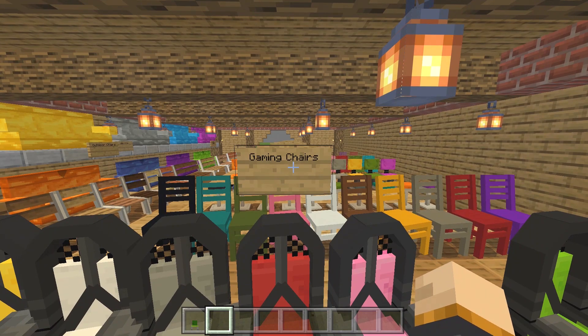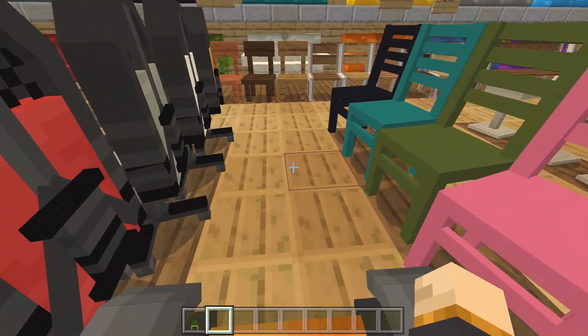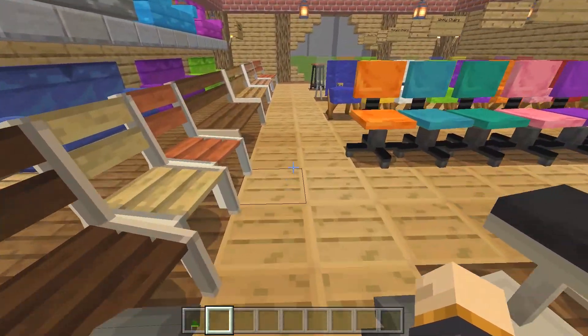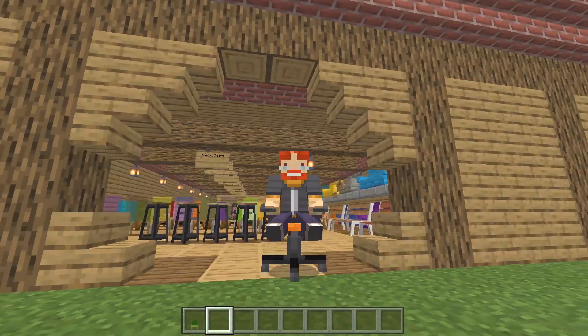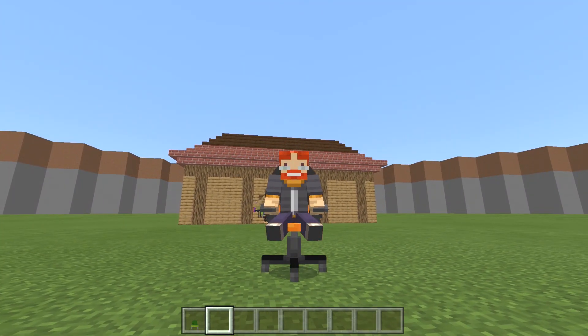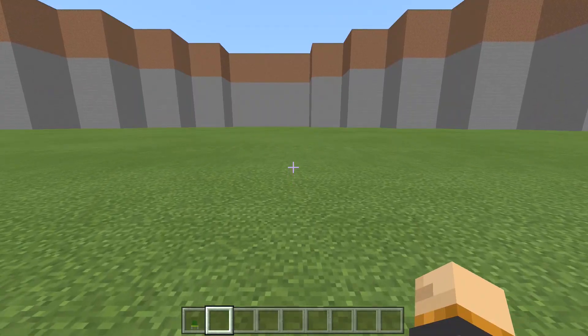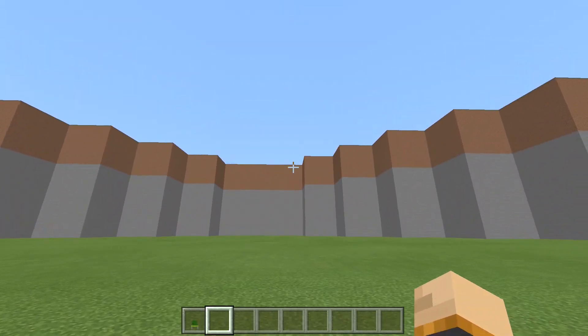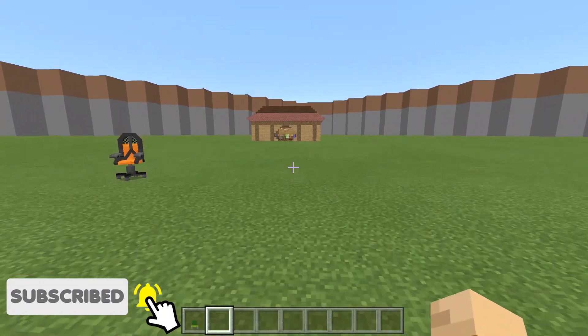Next we have the gaming chairs, which have a really cool design, and you can actually move around in them! Look at this — we are moving around on a gaming chair! Oh my goodness, I never thought I would be riding on a gaming chair. Of course they have wheels, so let's go off to the office. Conan, you definitely deserve some credit on that one.